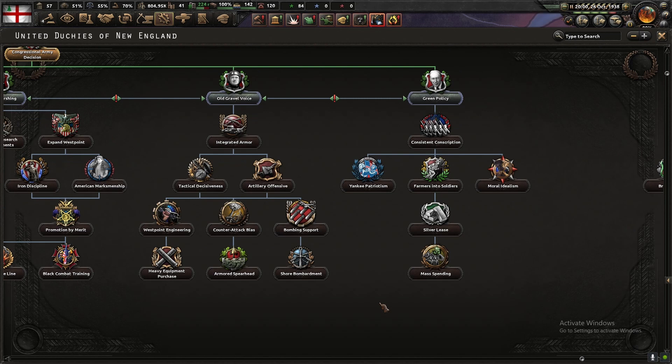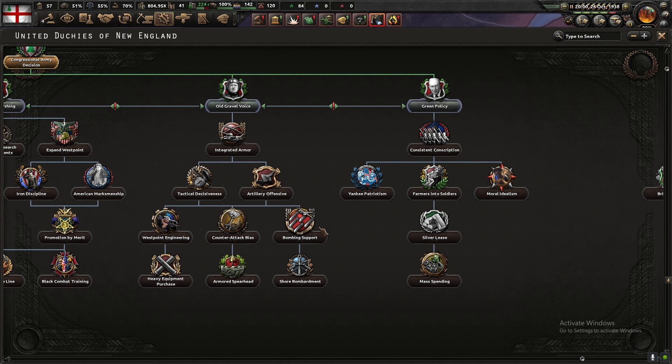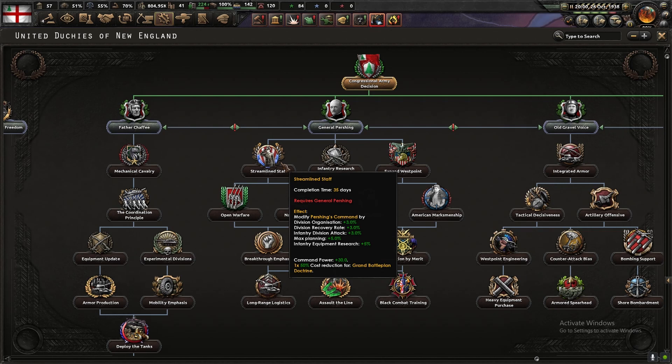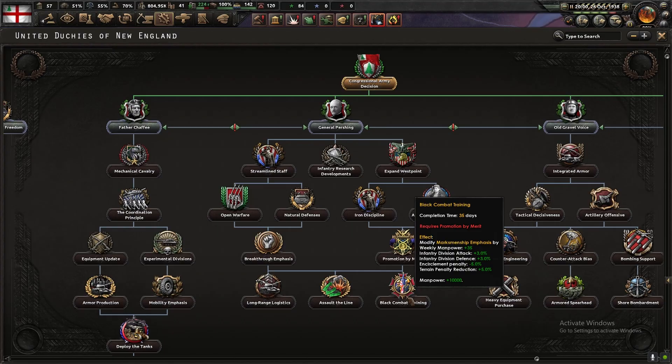From the four options available, Mr. Pershing's is the strongest option overall — just look at those National Spirits. Compared to the rest, which only gave some tech research bonuses. The only real downside is that Pershing's tree gives bonuses for Grand Battle Plan, and who actually uses Grand Battle Plan? But those buffs were so appealing that I ended up going through his whole tree.